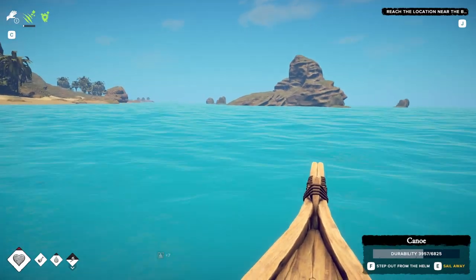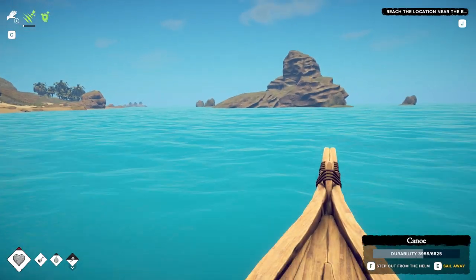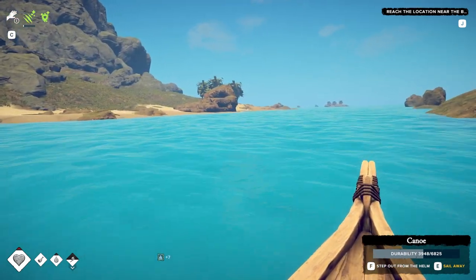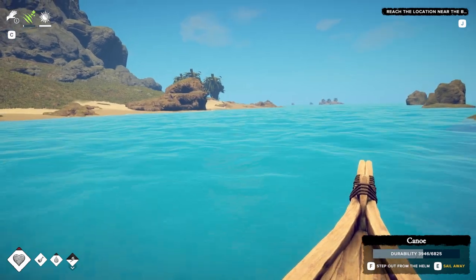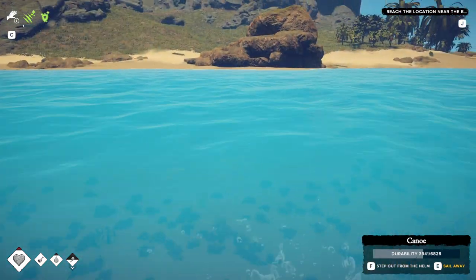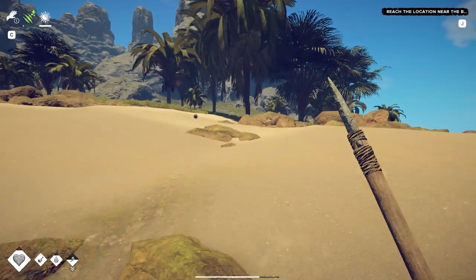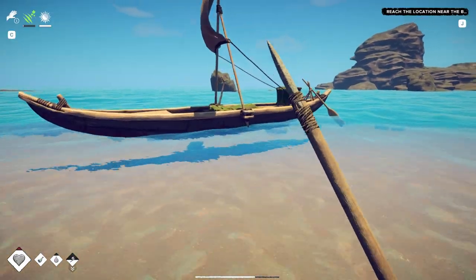There are many points of interest around the island that are very difficult to get to on foot — not because of the landscape, but because of the things that are out to get you. And trust me, there are some dangerous things out there. The canoe bypasses all of that. You could get to where you need to get to, farm all the loot that you need, and be back to safety in no time.